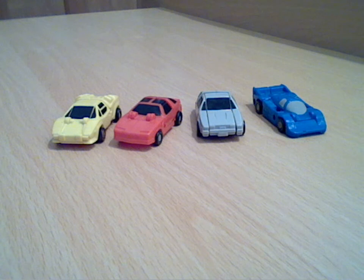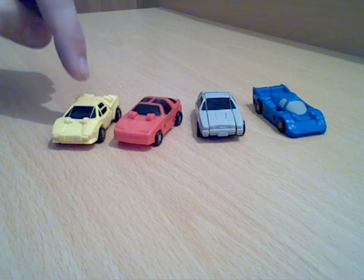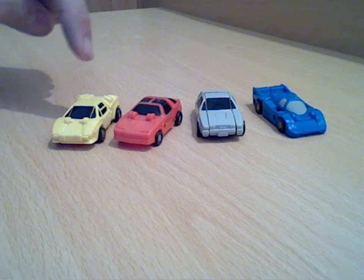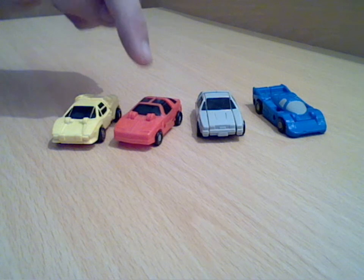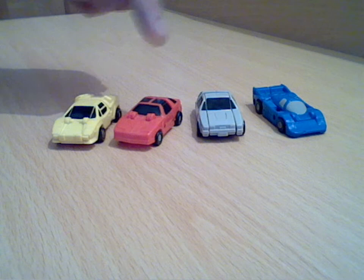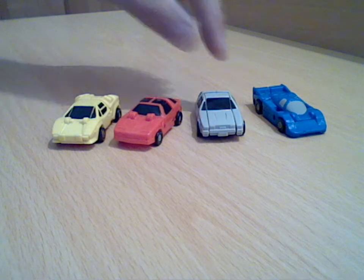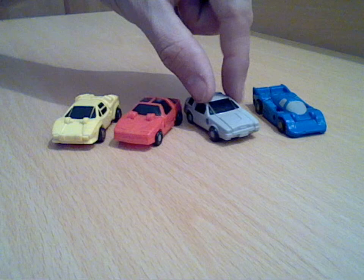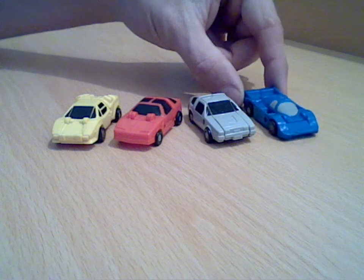I'll point out the individual team members' names for you now. You've got Freewheeler, which is the little yellow Lamborghini. Road Handler, who is I assume something like a Trans Am, something like that. And Red Swindler, who's grey — well they class it grey or silver — and Tailspin, who is the Le Mans type blue car.